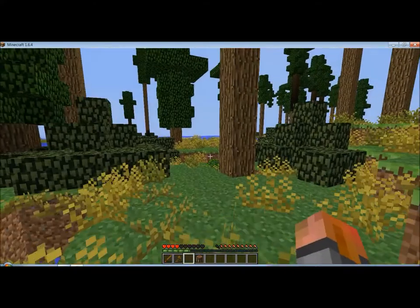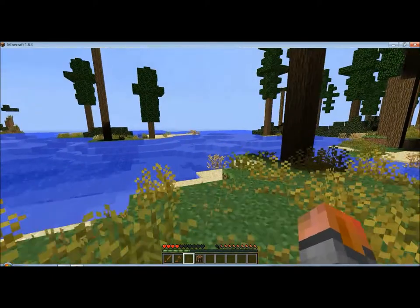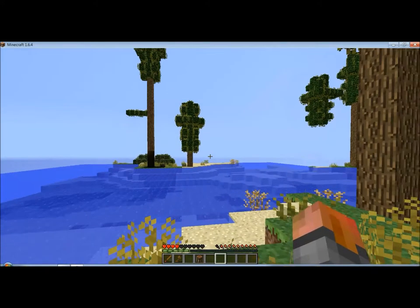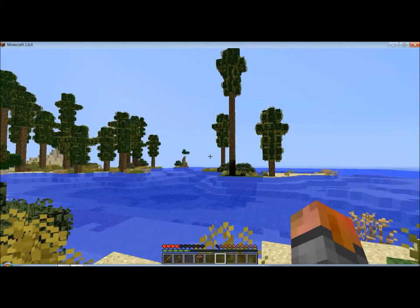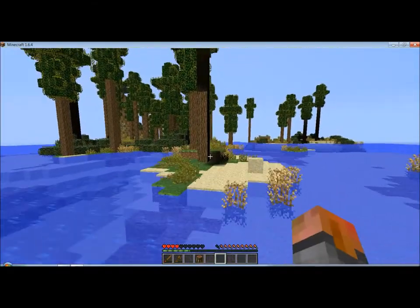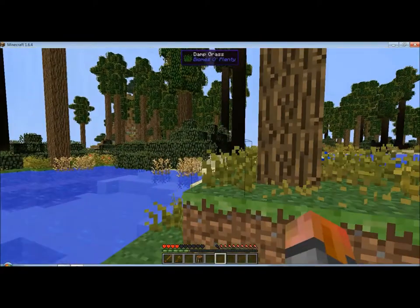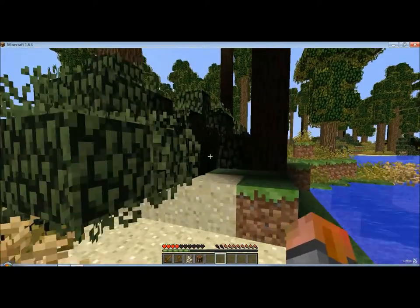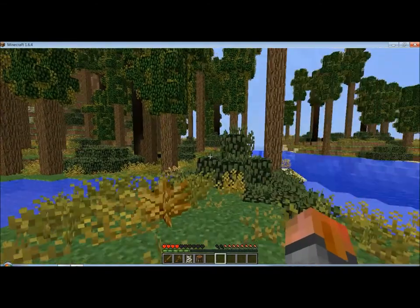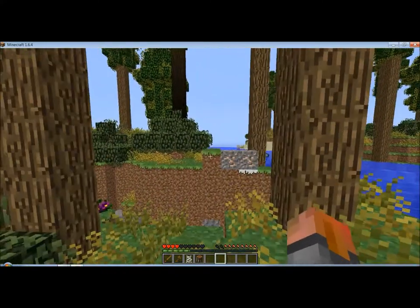I want to turn the better grass and leaves on — I'm going to. It's going to lag this so much, but I can't help it, I love the look of it. The leaves just look so much better. I don't really know what we're going to do in this episode — probably just explore a little, look around, look at what we can see and do. Because we can't see much since my render distance isn't that high right now.